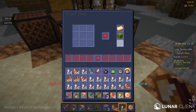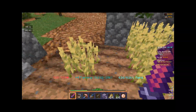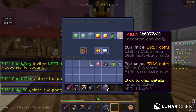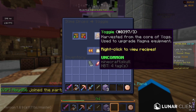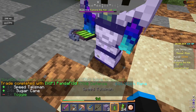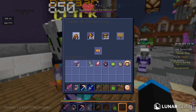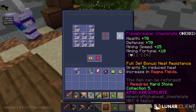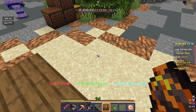So I tried a few methods of making money, like crafting enchanted glistening melons, farming wheat — which isn't extremely profitable. I also found this item called a Yogi, which is kind of interesting. Harvested from the core of Yogs, used to upgrade the magma equipment. I'm gonna buy one. Alright, now I have a Yogi — now what even does it do? I'm gonna sell this Yogi now.